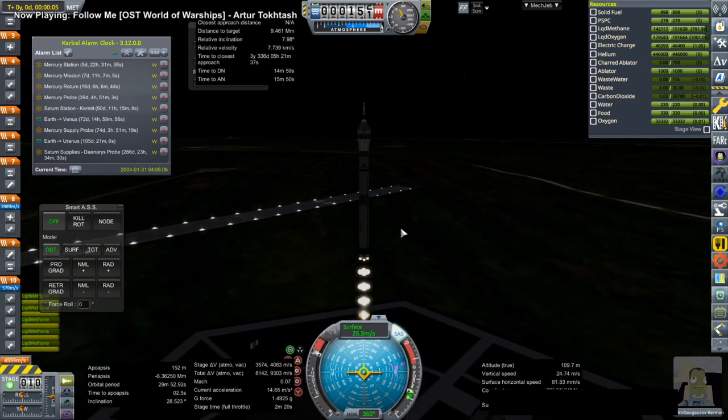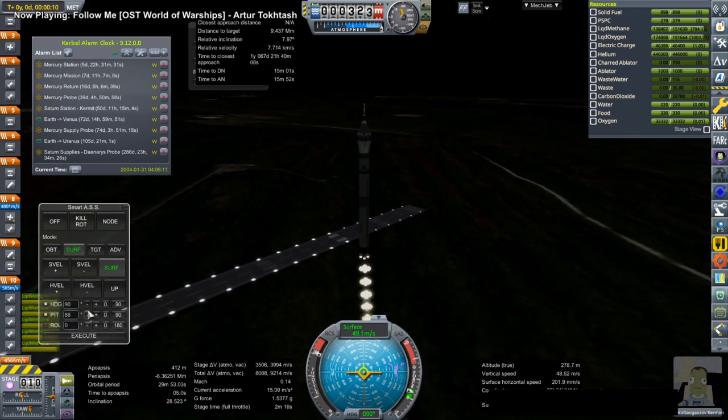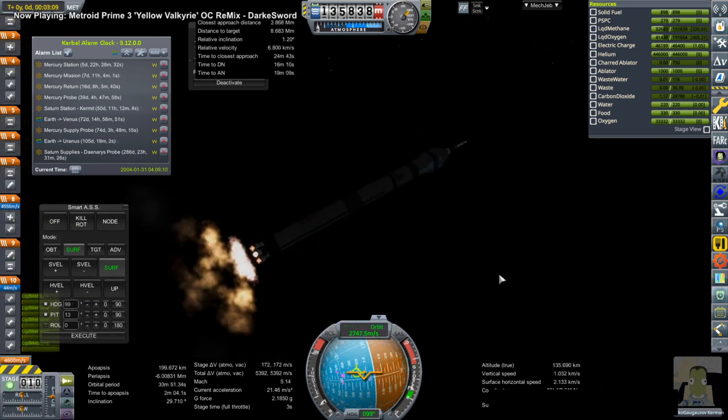Here we have the launch of the Lynx spacecraft on the Sejita rocket. I made that Sejita launch platform that just toppled — perhaps should make it a little bit heavier so it doesn't topple so easily. But I was wise enough not to give the upper portions any colliders, so there's no risk of it actually hitting the rocket.